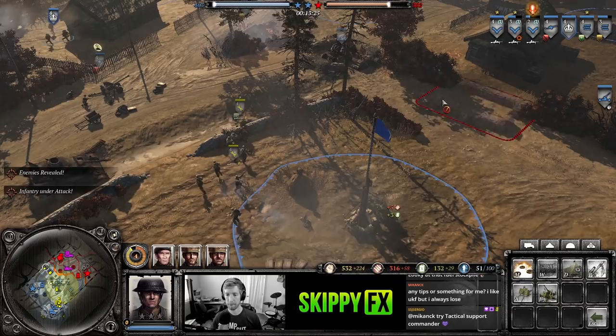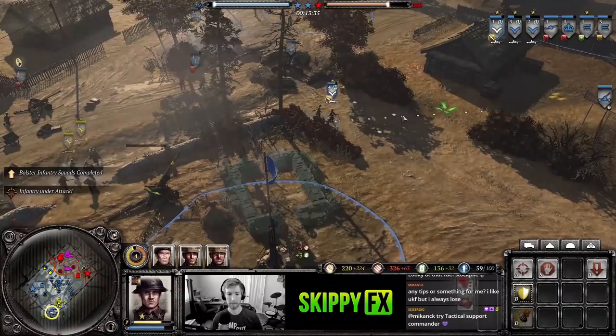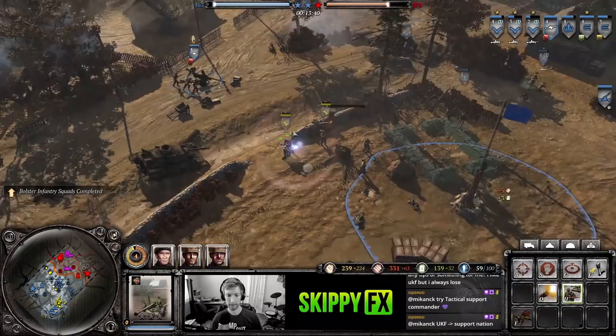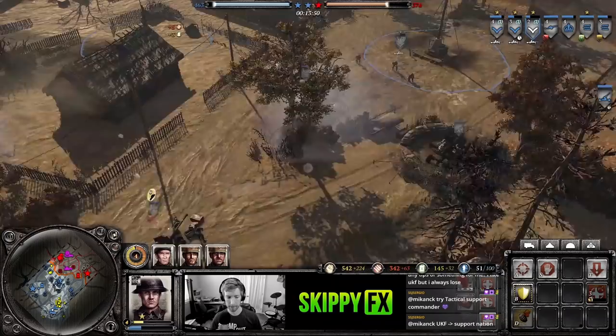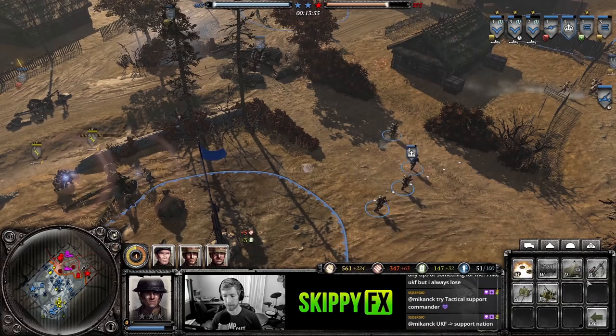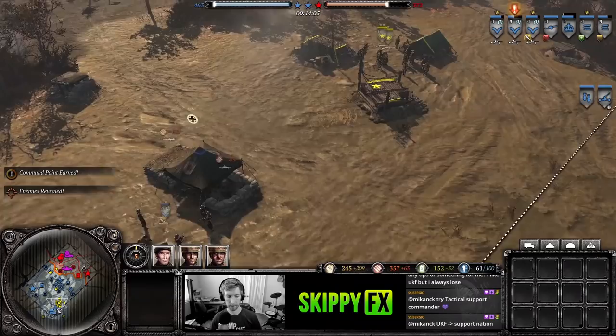I'll build a mortar pit for the sake of demonstration. It costs 350 manpower and 8 population cap — note that emplacements do cost population cap. I'll put it a bit farther back to keep it safe. Having the Bofors in front is a good way of supporting and protecting it. The downside is you don't want to put two things too close together because that makes an easy target for enemy rockets and artillery.